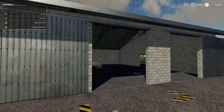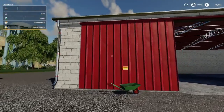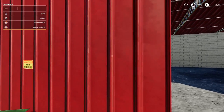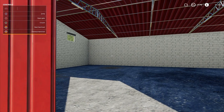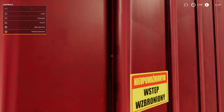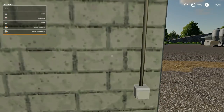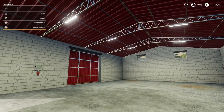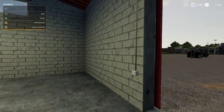Moving on to the last placeable - the brick warehouse. It's a fair decent size, at least the doors are as high as the side of the building so you're going to get maximum in there. The doors are a bit rickety and slow but it's a decent size. You can use it for storage of crops apparently - overall it looks pretty nice, done a good job.